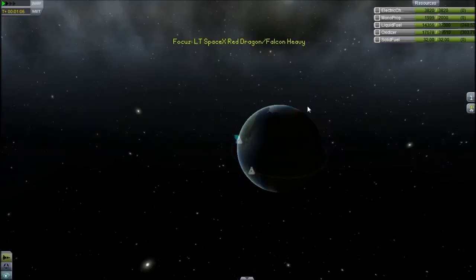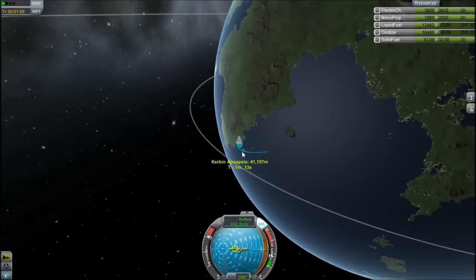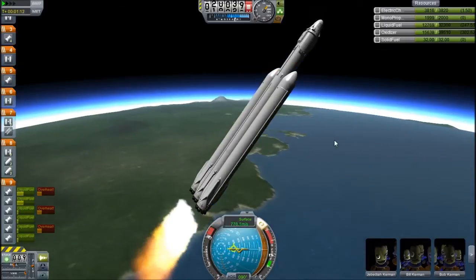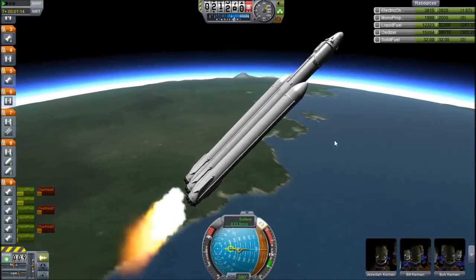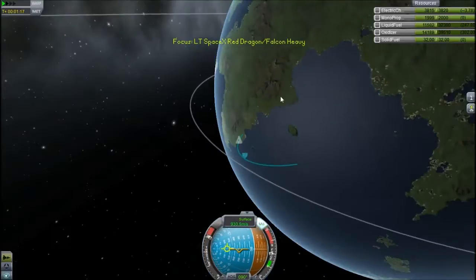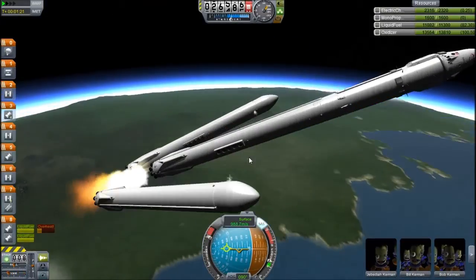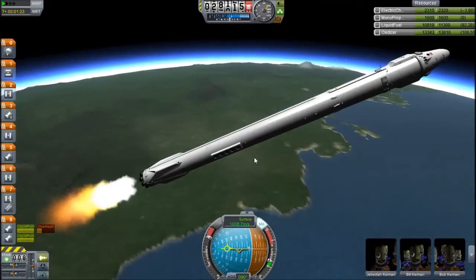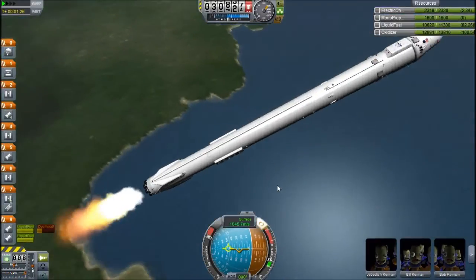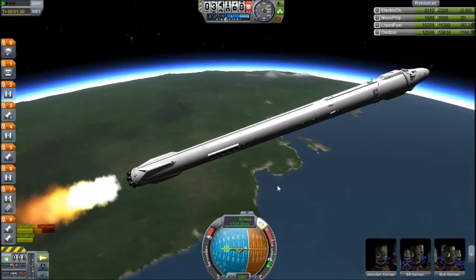That's tipped over nicely. Apoapsis is getting very high very quickly, quicker than I'd like. I'm not going to throttle down — I'm going to tip over, because throttling down would detract from the race. I've got to drop these stages and keep an eye on my apogee. Those stages are gone, torn away by little solid rocket boosters. Those would be able to land under their own power — I did demonstrate that in my Falcon 9 video, although it did crash, but you got the idea.